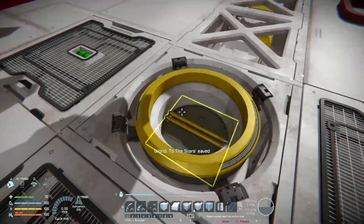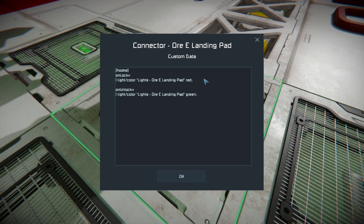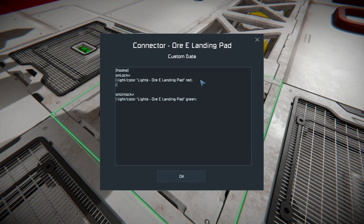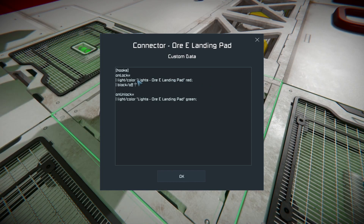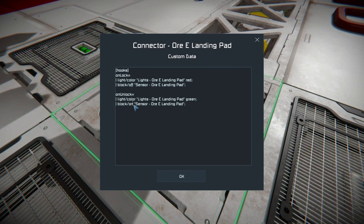Let's go back to our custom data and think through this a little bit more. We don't want our sensor to be active when the ship is parked, because the sensor's detections change the blinking, and we don't really want the sensor capable of doing those things while the ship is in the docking state. So let's make sure that we're turning that block off. Every block that Mother has access to has access to the 'block on' and 'block off' commands. We can just call it by name — 'Sensor OR Echo Landing Pad' — that's going to turn the block off. And of course we want to turn it back on as soon as we undock so that the sensor can continue with its detection.